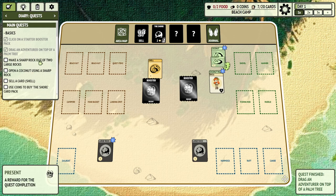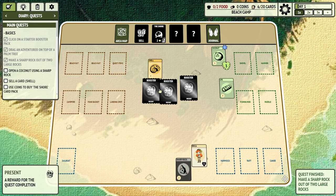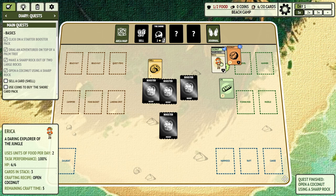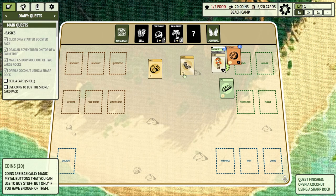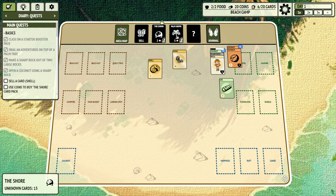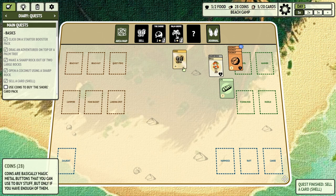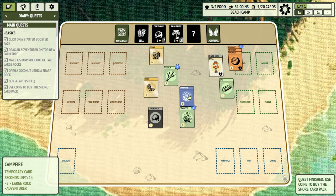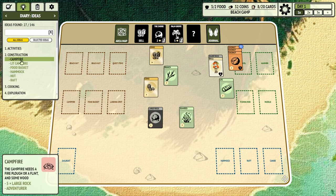Let's start the quest — pick the starter booster pack, choose Rika as our character. The game is called Stacks, so we're going to stack a bunch of cards on top of each other. We make a sharp rock out of two large rocks — two large rocks and the adventure card produces a sharp rock. With the sharp rock we can do a bunch of stuff, for example opening a coconut by dragging the cards together. A new booster called Palm Grow unlocks — having coins gives us the opportunity to buy new boosters.